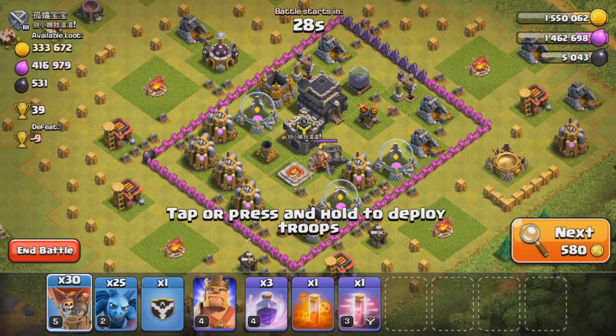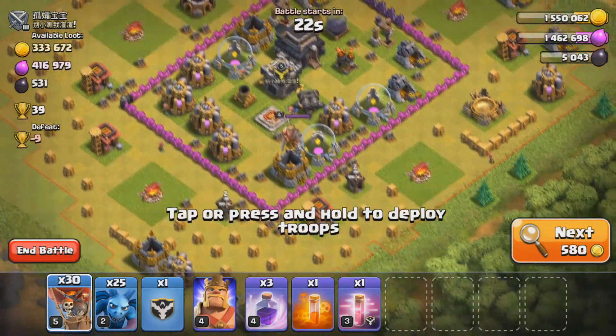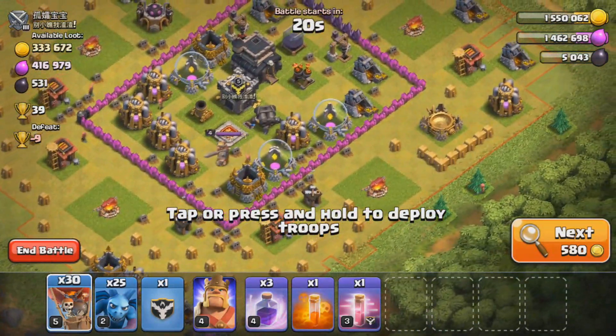I'm going to show you guys how to farm dark elixir so we can upgrade them. As you can see, first click and we get an engineer Town Hall 9. This one shouldn't be too hard — they only have one air defense — but we'll be back as soon as we're done raiding.